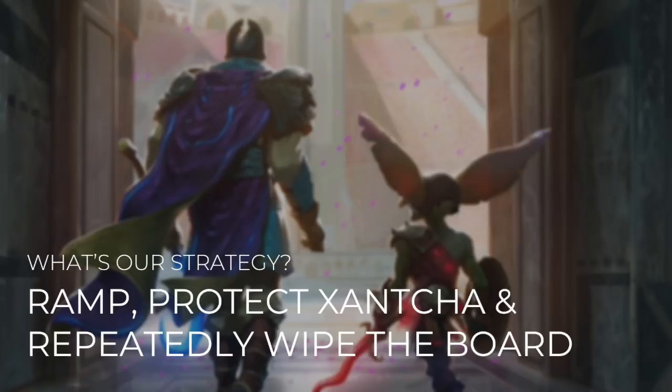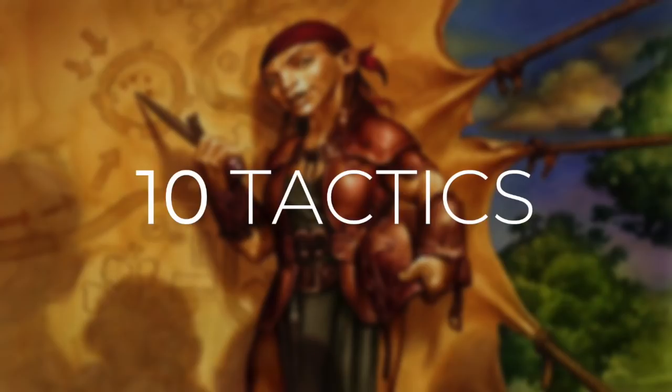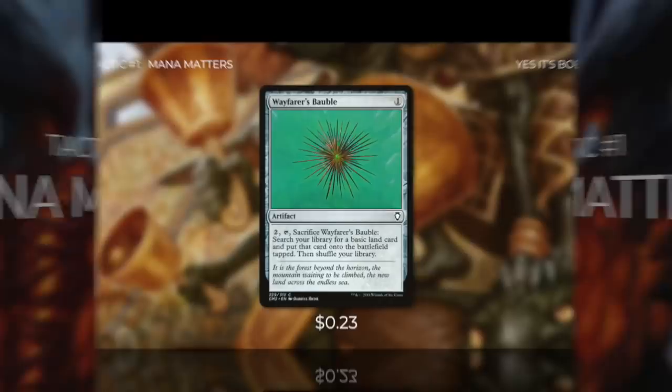So Zantcha is a very unique commander and one that's very interesting to build around. The player that you give Zantcha to is going to be in a world of pain, because not only can you activate her ability, but anyone else can too. Our strategy with this deck: we want to ramp, protect Zantcha, and then wipe the board over and over again. Ramping is crucial because we want to activate Zantcha's ability as many times as we can. We're going to keep wiping the board but keeping her on it, and we'll incentivize our opponents to punish each other.